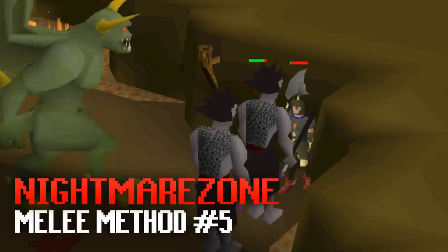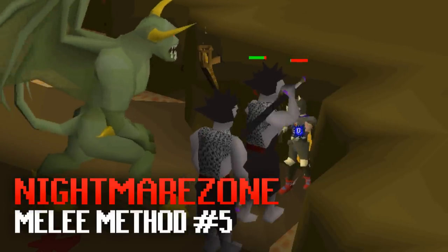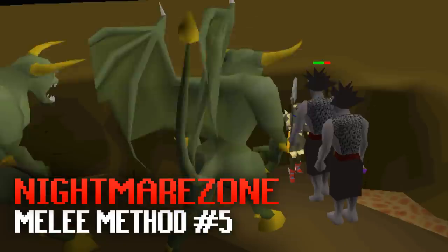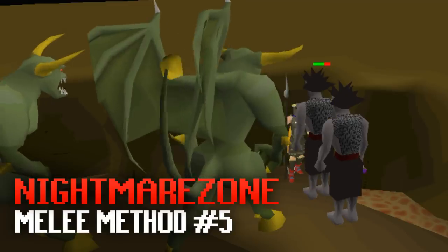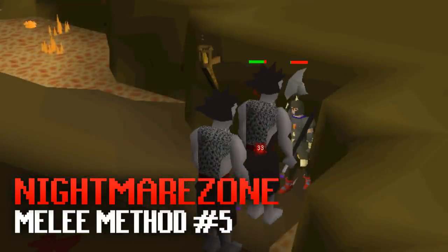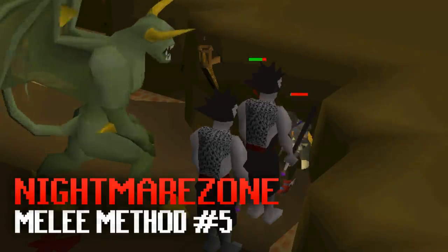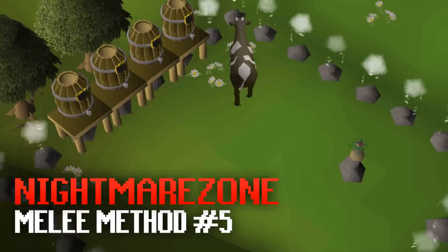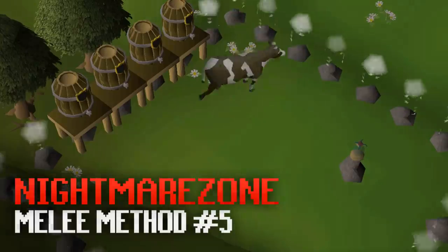To AFK even longer you can use Absorption Potions, Super Combat Potions and a Locator Orb or Rock Cake, AFKing for 10 to 15 minutes before you have to re-drink absorptions and rock cake back down to one hit point. The Nightmare Zone probably gives the highest AFK XP rates, however each time you enter you have to pay over 20k for a customized rumble so make sure you don't AFK too long.